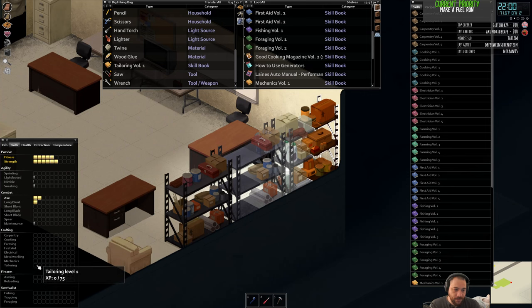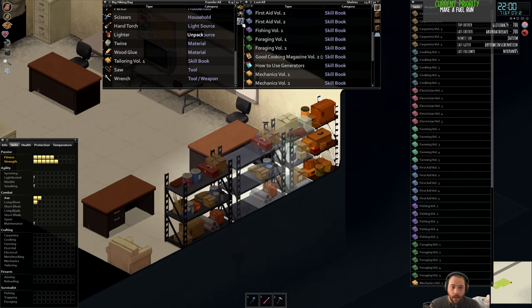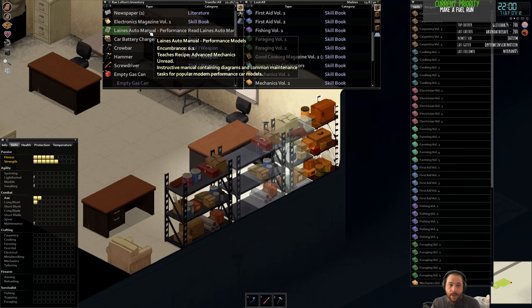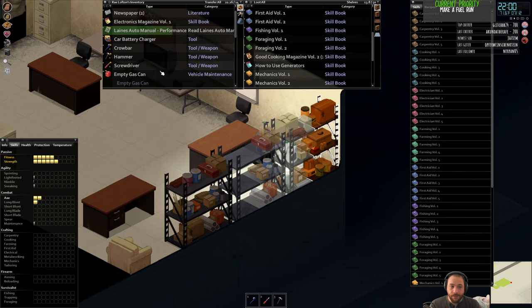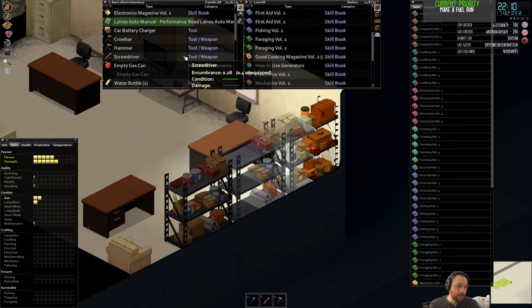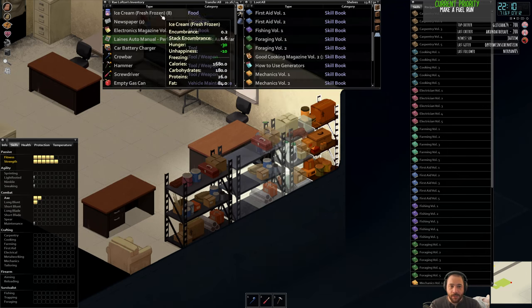Given that all of my crafting skills are 0, the only skill books I can read are Volume 1 books. Another really useful magazine for me to read would be the Lane's Auto Manual — this is going to allow me to do mechanics for certain vehicles. There are three manuals: one for sport, one for heavy, one for standard.